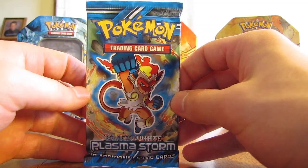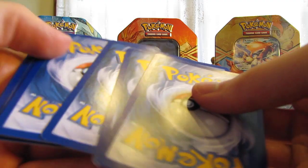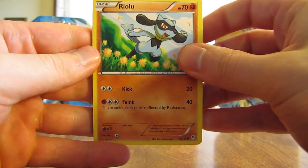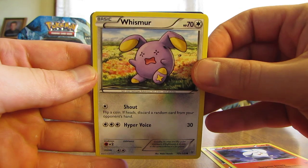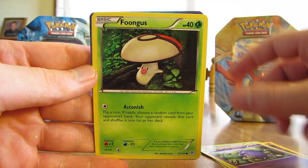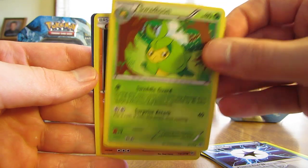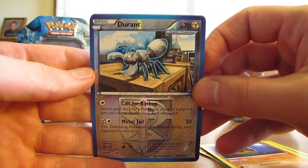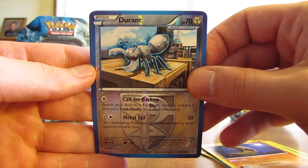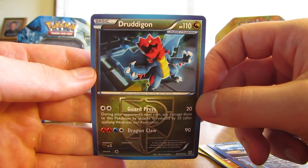Next and last pack in the White Kyurem EX tin: the Plasma Storm pack. Hoping to get an ultra rare card in this pack. It starts off with Riolu, Litwick, Whismur, Koffing, Foongus, and there's a nice Plasma Energy card, Swadloon, Lunatone. The Reverse Holo is a Team Plasma Durant — an Uncommon Reverse Holo. The rare in the pack looks like a Team Plasma card — it is a Druddigon, a Non-Holo Rare.